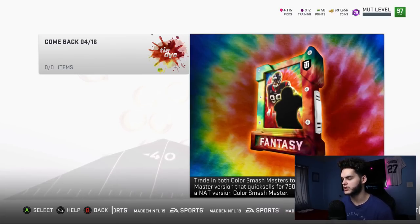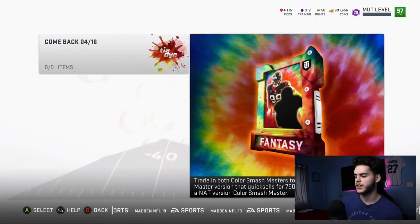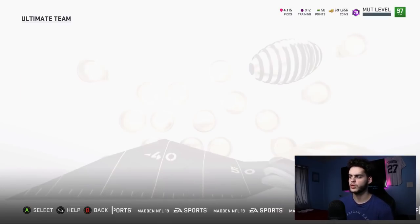Trade in both Color Smash masters to earn your pick of a tie-dye master version — quick sales for 750K coins. That's for another video, but that is cool and promising. You get to get a card that sells like a limited-time card, and a nat Color Smash master. That's going to be cool — we'll look into that afterwards.